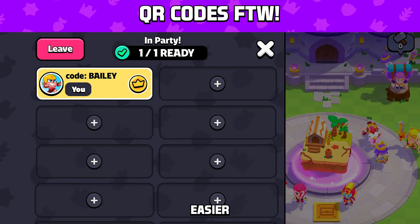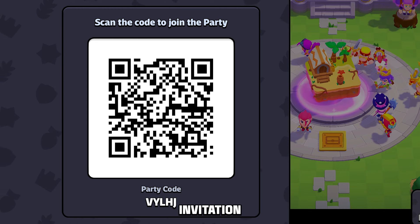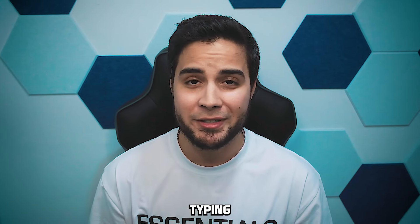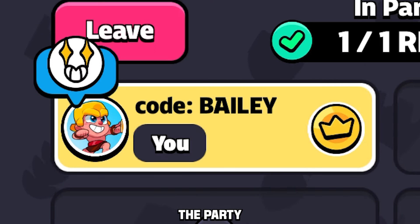Squad Busters makes teaming up with friends easier than ever. Down at the bottom is a little button that will generate a QR code invitation to your party. No more typing party codes like it's the dark ages — just scan the code and get the party started.